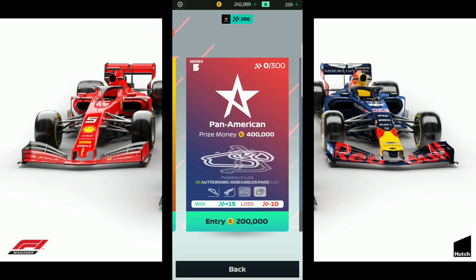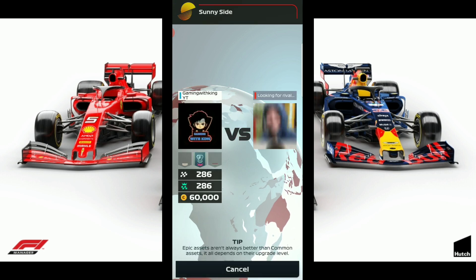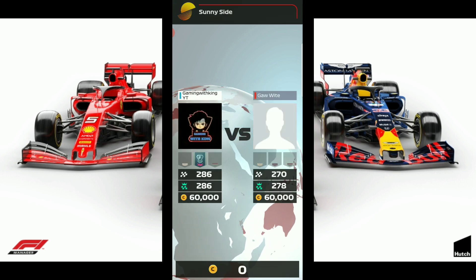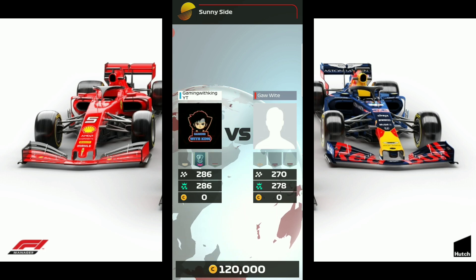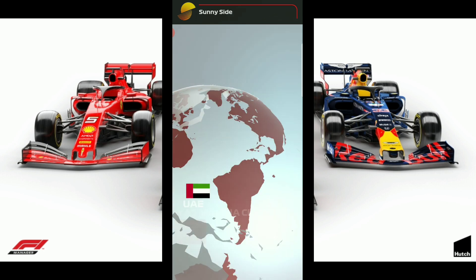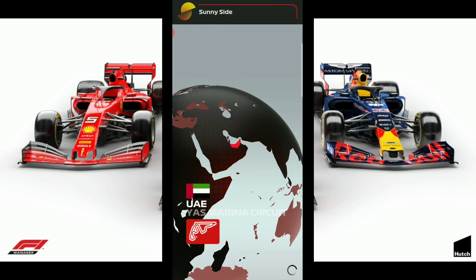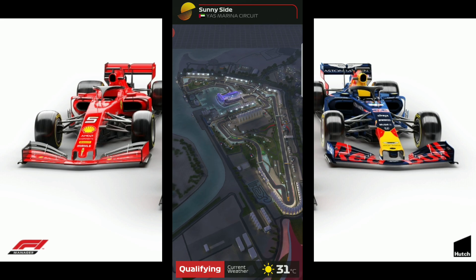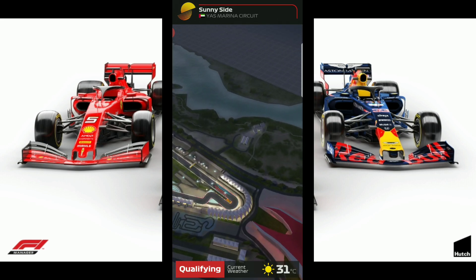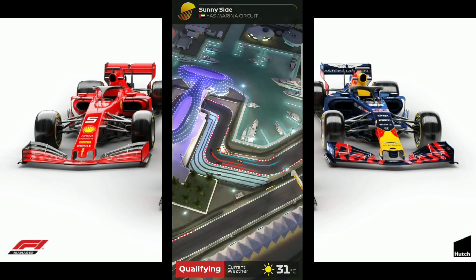Alright, so let's get straight into these races. Let's do some Series 4 races first, and then we're going to venture off into Series 5 for our last race. Pretty even match up there on flags. We're going to be racing in the UAE. Now let's see if we can use the new technique here — starting off with soft, going back into hard. I have been using this technique.